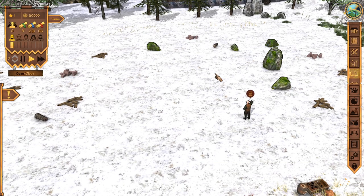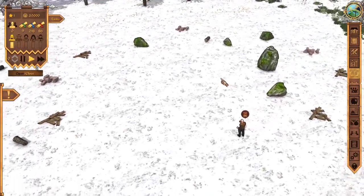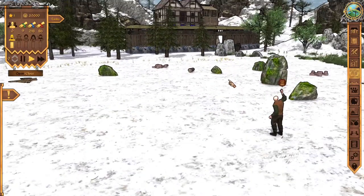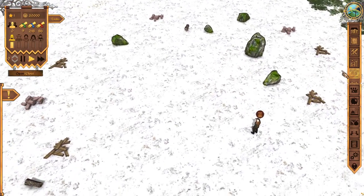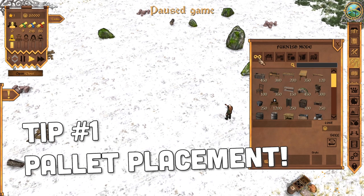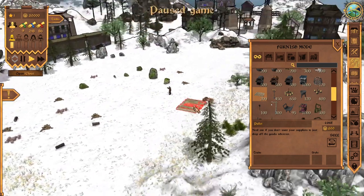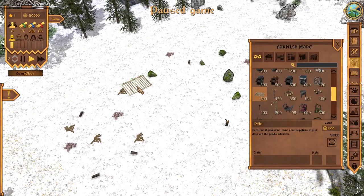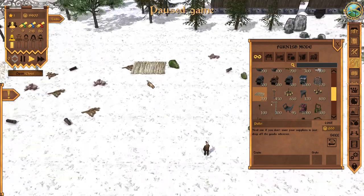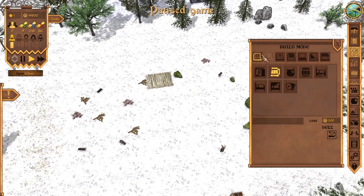We're getting started here in a new tavern, and as you'll see, it is actually quite snowy on the ground. That's because I'm making this tutorial during December, and they just did their winter update. Tip number one: you don't need to place your pallet near the road. You can actually place it in the back of your tavern area, because when things get delivered, they'll still just spawn over here on the pallet. You don't need anybody to actually physically drop them off.